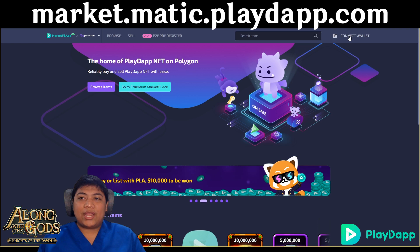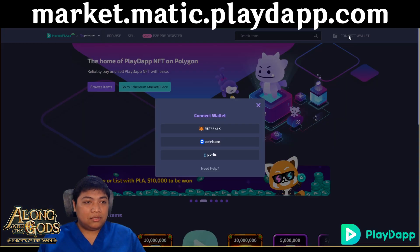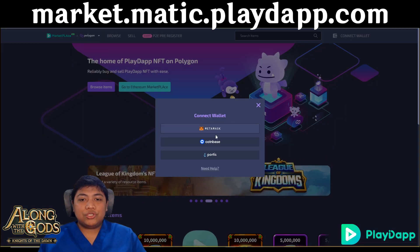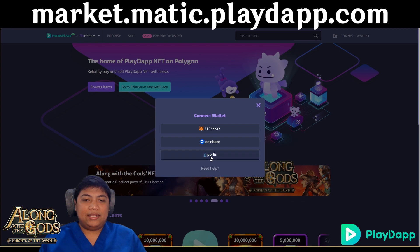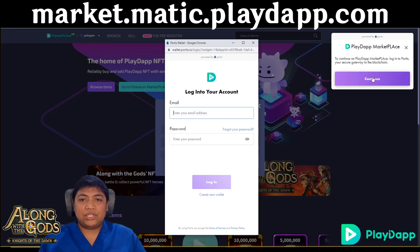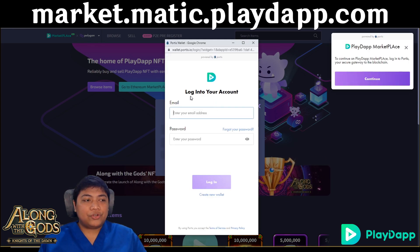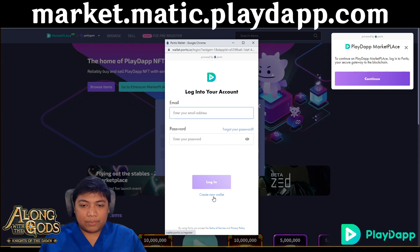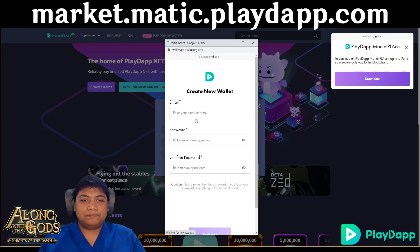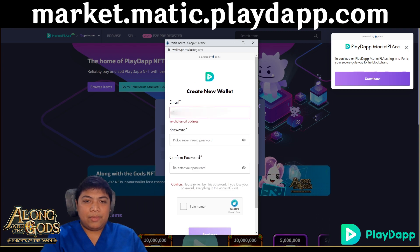To create an account, click 'Connect Wallet' on the upper right of the website. You can also use MetaMask, but Portis is already integrated in the item manager of the game, so it is highly recommended. Click Continue. Once you click Continue you are in the login screen, but since you are making a new account, go to the lower part and click 'Create New Account', then click on email.